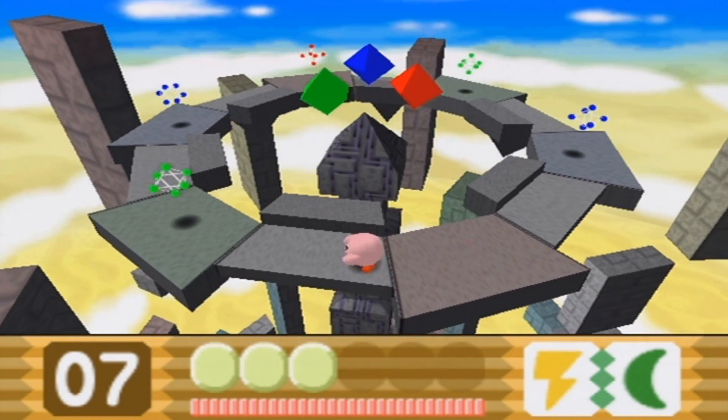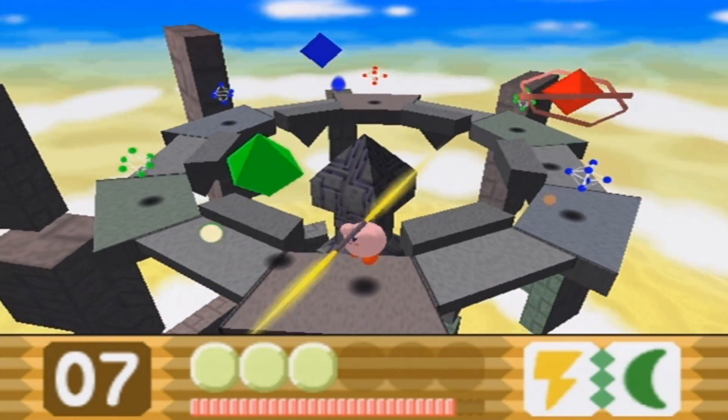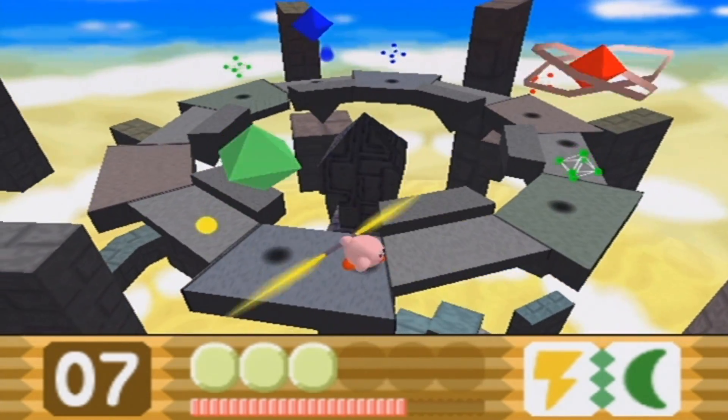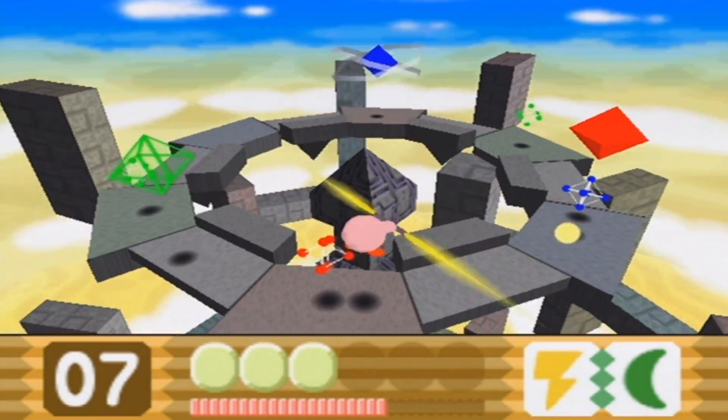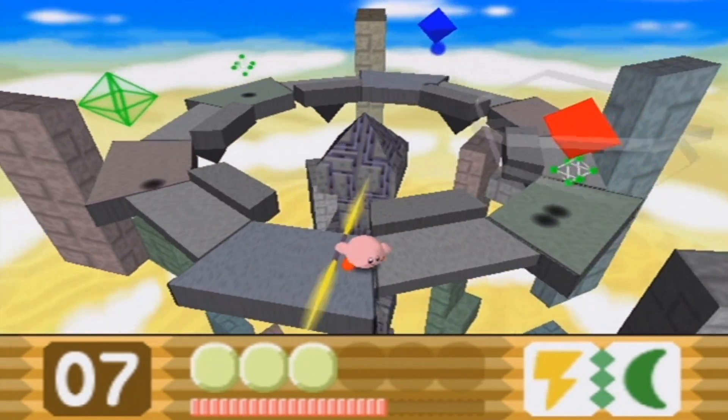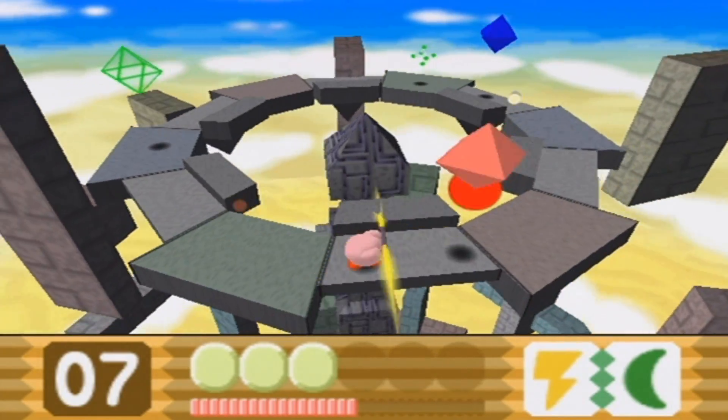Now that the power bar has built up at the bottom, I can actually damage this boss. This attack is actually the easiest one to hit them — they'll continuously drop these little dots and you can keep striking them. Whenever you've struck them enough times, they'll become transparent, meaning that diamond is completely destroyed.